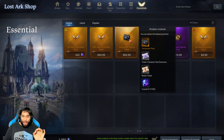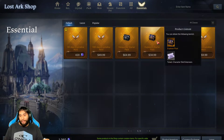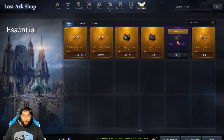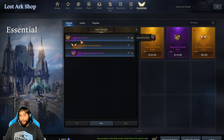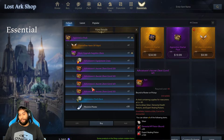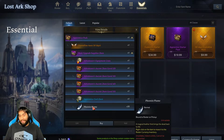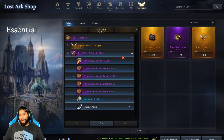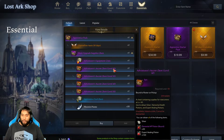Now we also have the starter packs in here which give you the extra character slots, some more crystals, and an extra title character slot extension. This one gives you the Aura and the basic supplies chest. The Aura is $10 as it is, so this is essentially $10 for the basic supplies chest. You can view details — it gives you basically HP potions. Early game, don't need to worry about this, and honestly late game, unless you're doing hardcore raiding, you don't need to worry about this either.